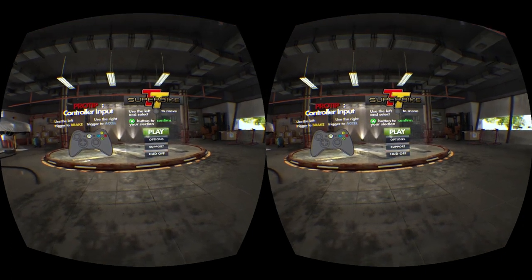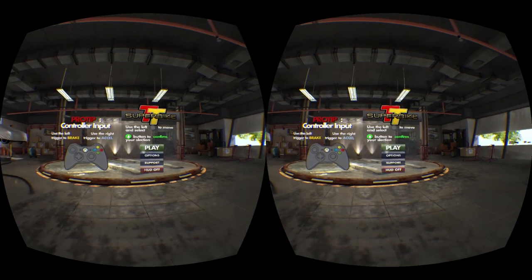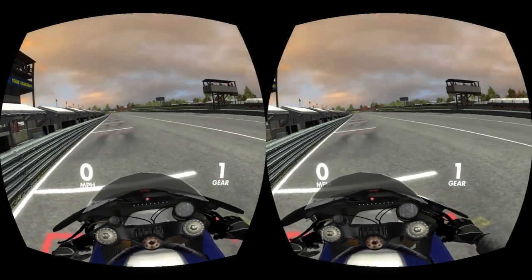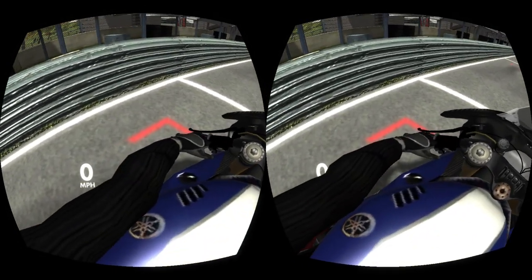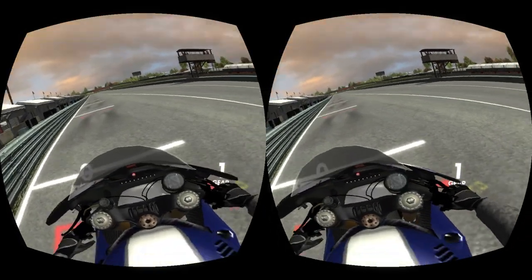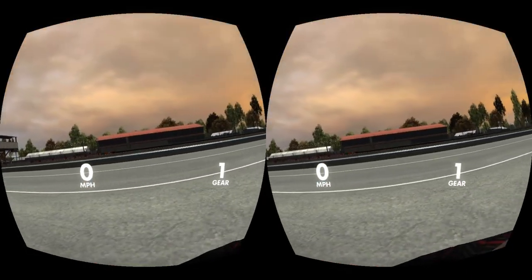Okay so here we are with our bike. This actually looks pretty good — we can see our arms, we can see the bike. I can't lean around but I can see a Yamaha sticker. Yeah, this looks pretty cool.